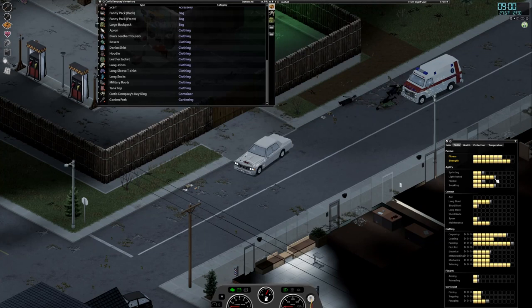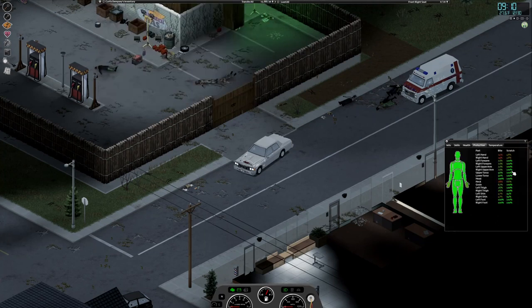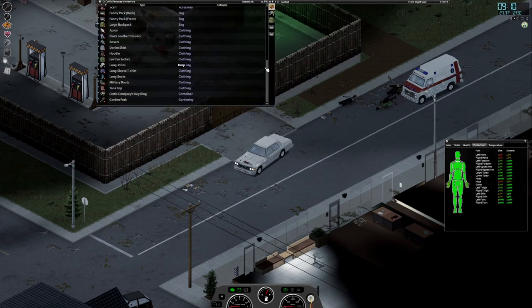I figured I'd go over what this character is wearing that gives him the protections that he has. You can see scratch protection is basically majority 100%. Bite protection ranges anywhere from 24 to 100, most of it in the high 70s to low 90s. So it's legit — tailoring is worth the time.